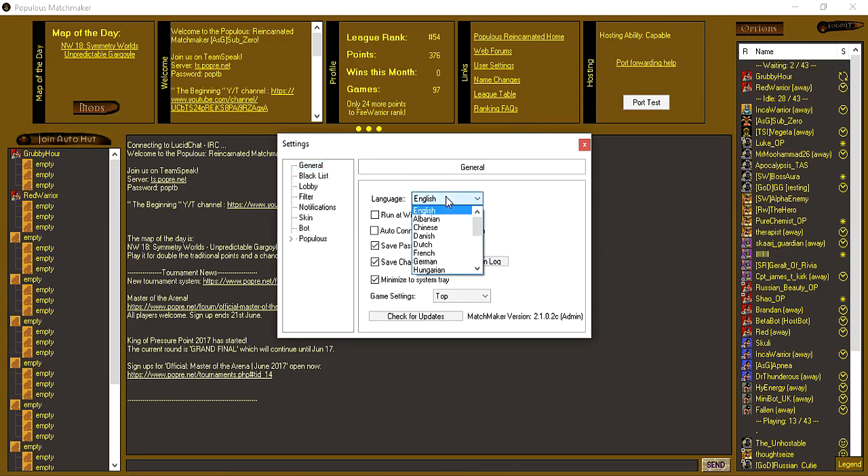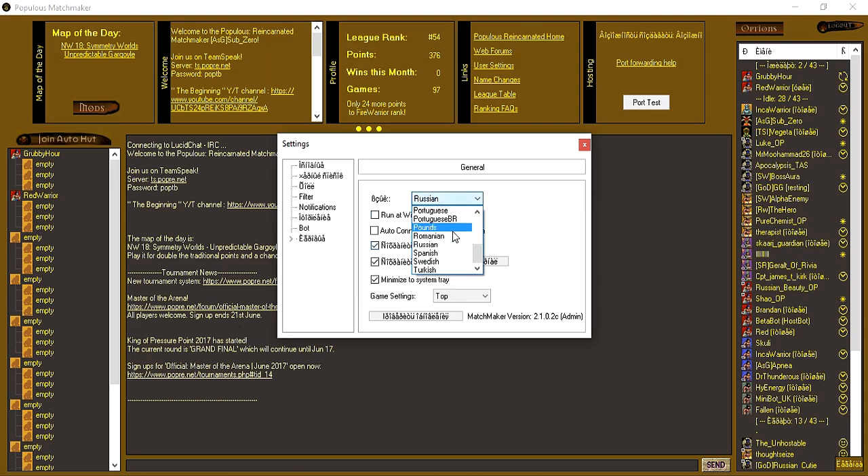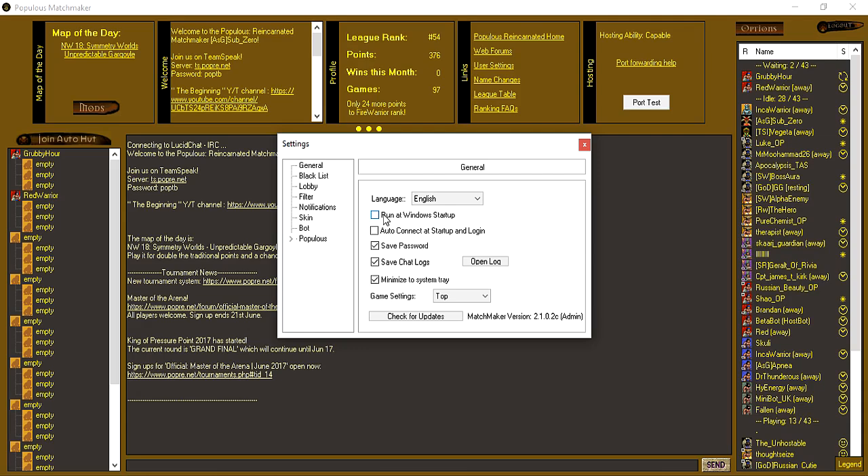You will have your General tab here. You'll have your language that you can choose from — there's a variety of languages in case you want to change. So let's change to Russian — can't understand a thing. Let's change to Spanish — I can understand a little. So we'll change it back to English. Run at Windows Startup is fairly self-explanatory: if you want the Populous Matchmaker to run as soon as you start Windows, it will do that.